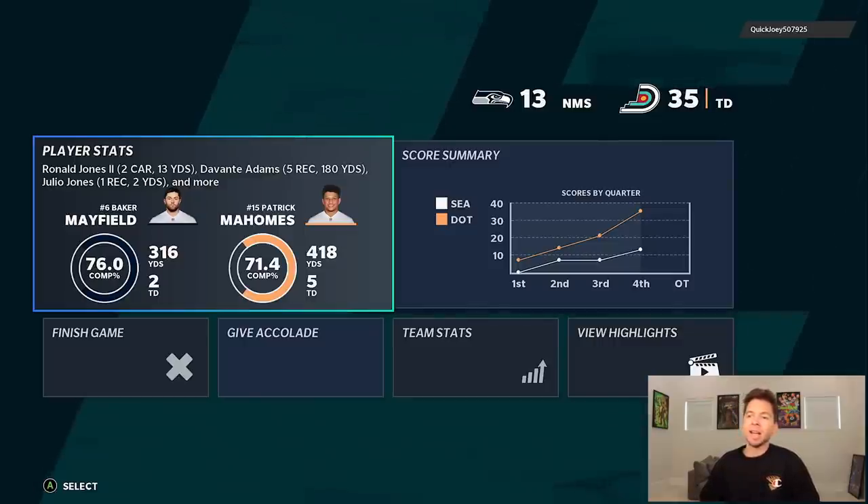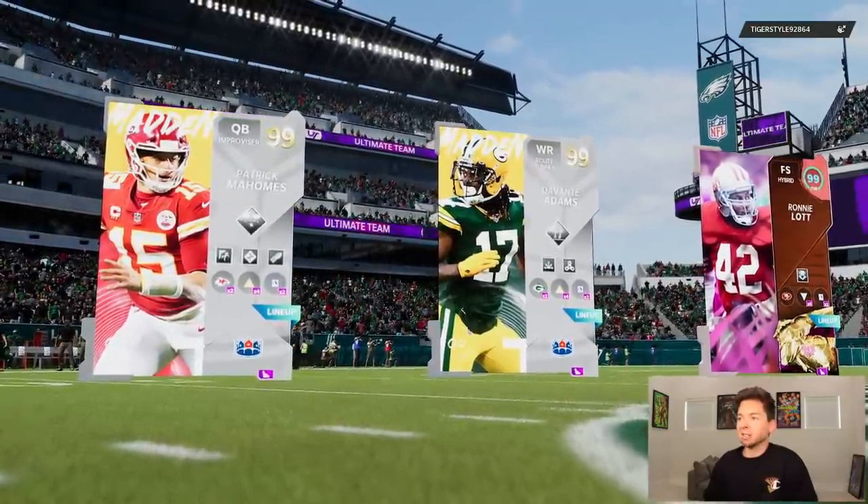We'll go for one more touchdown — why not? He brings an all-out blitz, got him on the outside and I think we're gone again. We've had so many big plays in this game. That is touchdown number five for Mahomes. Look at those stats — Paddy Mahomes: 418 yards and five touchdowns. Devante had five catches for 180 yards on the game.